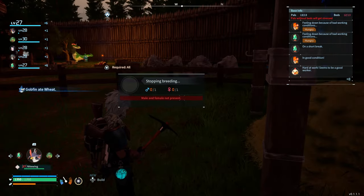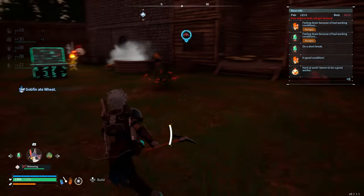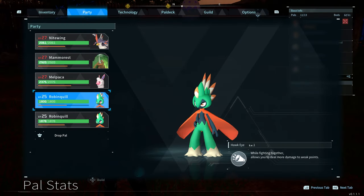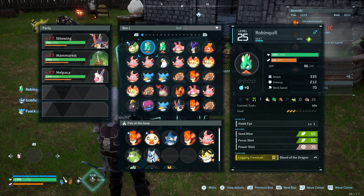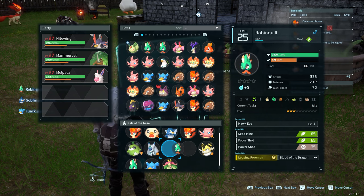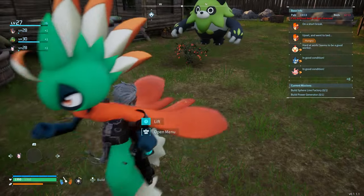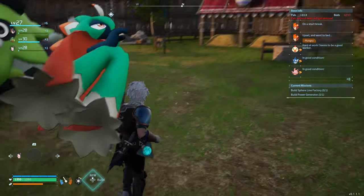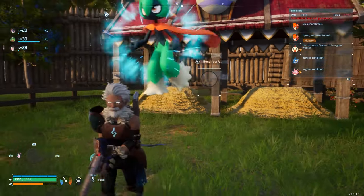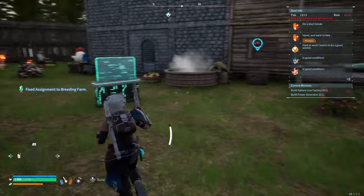There's no option to put pals directly in a slot, so let me try throwing them from my party. We did capture two Robin Quills — one is male and one is female. Put the pals you want to mate at your base on the bottom area. Then lift them up and throw them at the breeding area — this should assign them to that spot. Now he's assigned to the breeding farm.